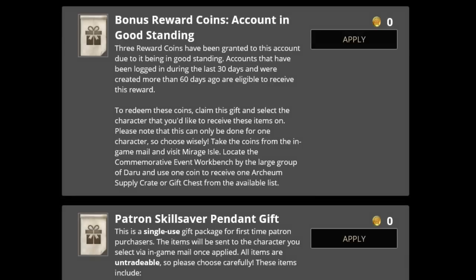Trion Worlds recently announced a reward for good standing accounts - three reward token coins which allow you to buy the RNG boxes on Mirage Isle. This is for any account logged in within the last 30 days, created over 60 days ago, with no negative claims, no chat bans, no suspensions, and no disciplinary actions. For most players, this is a free reward. Anyone who has spammed chat or used derogatory language isn't eligible. If you were mistakenly banned you can appeal, but honestly it's just three RNG boxes and you don't really get much out of them.